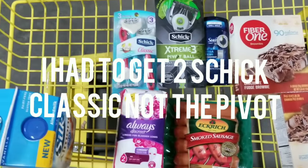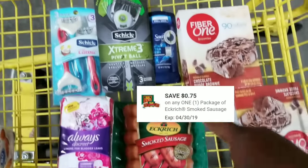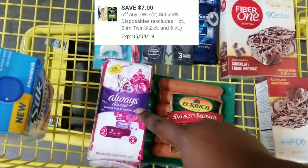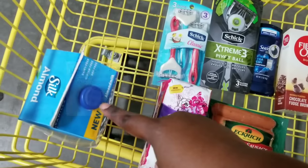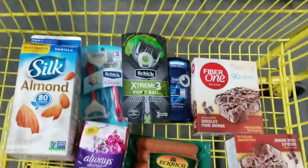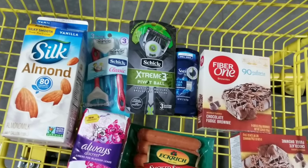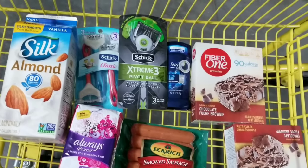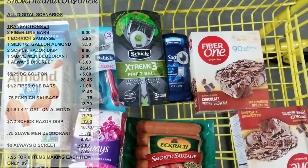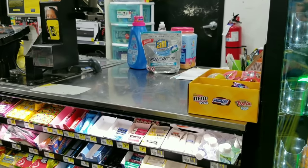This is the deal I'm coming up with now. We should be able to use the dollar off of two, 75 cents for the sausages, 75 cents for the deodorant, seven off of two for the Schick razor, two dollars off for the Always Discreet, and dollar off for the almond milk. I think I'm not gonna put in my digitals first — I'm gonna give her my five off of 25, then put in my digitals and tell her not to press total. If that doesn't work, we're scrapping this whole mission because their system is set a certain way that's not like everyone else's.